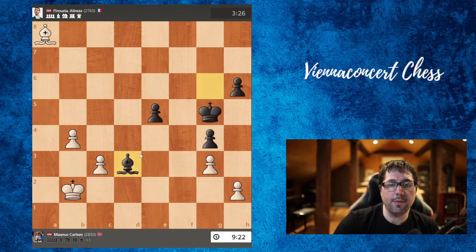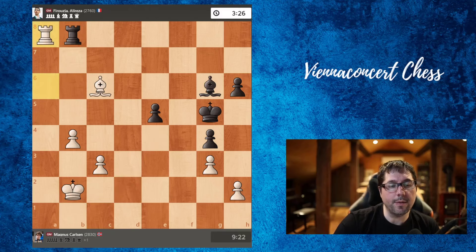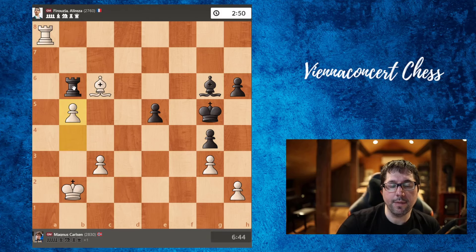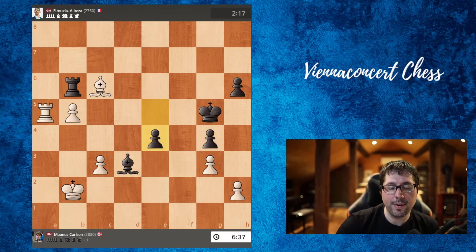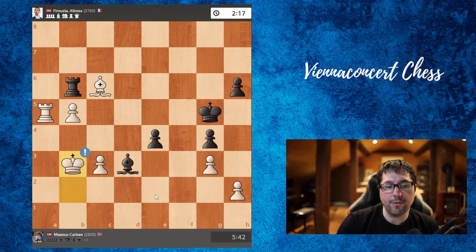After king marches here, this is a hopeless position for black. Rook b6 was played by Alireza. Now b5, bishop to d3 — attacking the pawn. How to defend? Rook to a5, defending. Now b4 — black is trying desperately to promote. But now just king to b3.